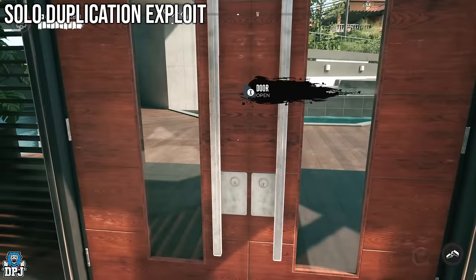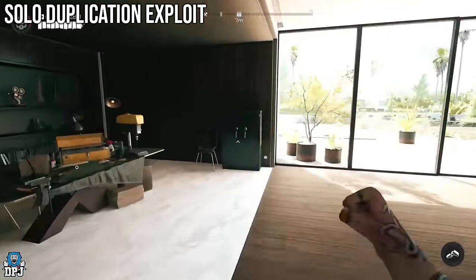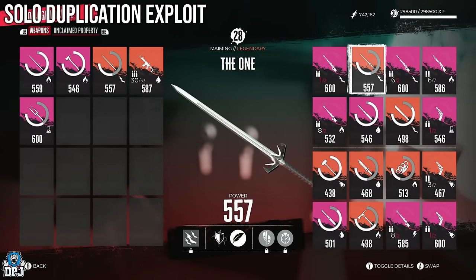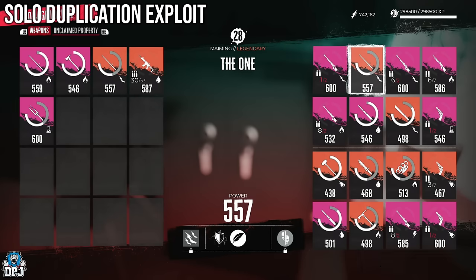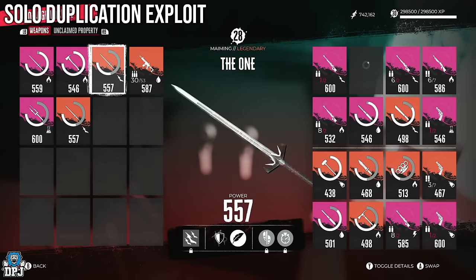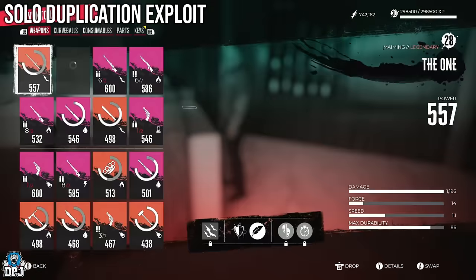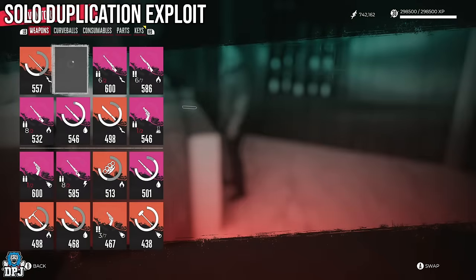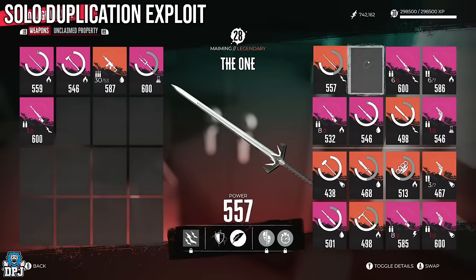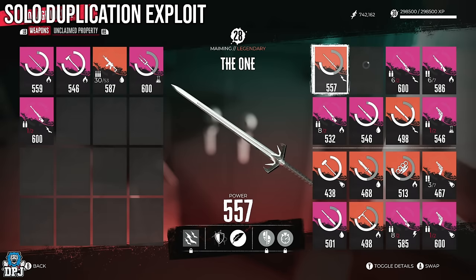Quick note: you can actually pick up and store duplicated weapons in your vault. As you can see, I've got one in my vault and I've also picked one up, so you can hold more than one of the same weapon as long as one is in your vault. You can store more than one of the same weapon inside your vault — just not on your person. But you can have two, three, or four in your vault.